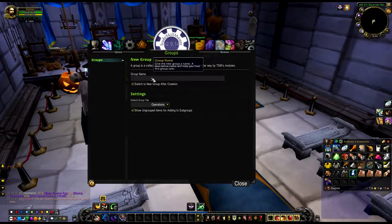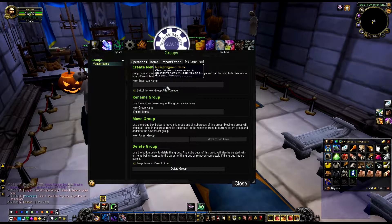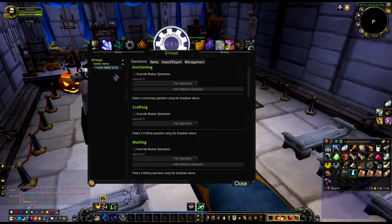Let's make a group called 'vendor items' because these are the vendor items. Then you're going to click on Management and make a subgroup called 'vendor items 1 gold to 5 gold.' What that basically means is every single vendor item that's between one gold and five gold you can put in there and sell on the auction house.